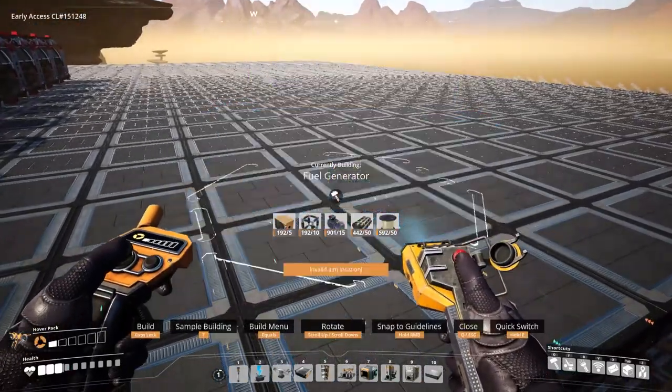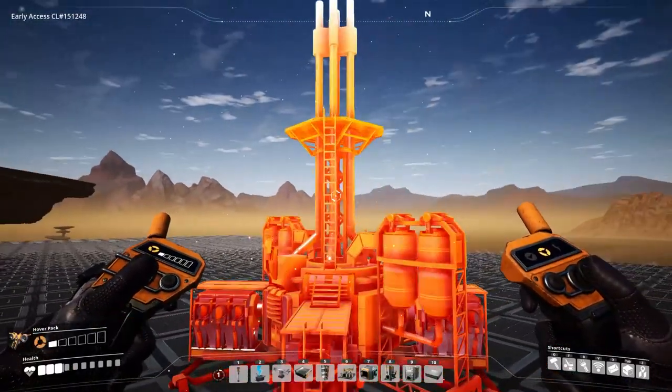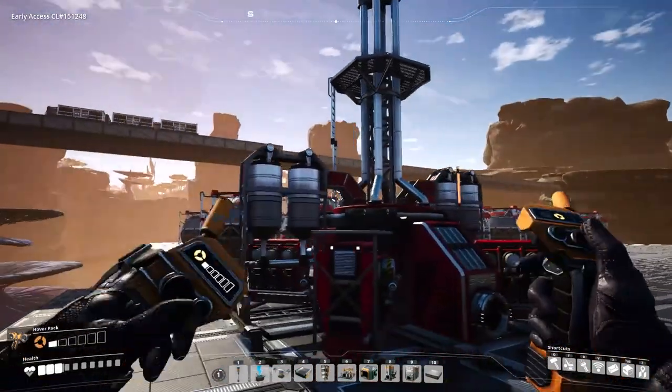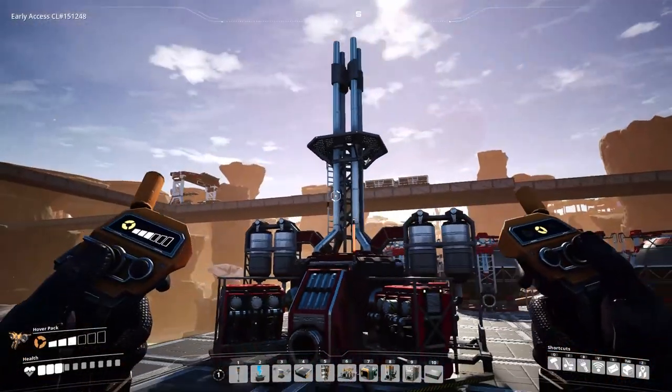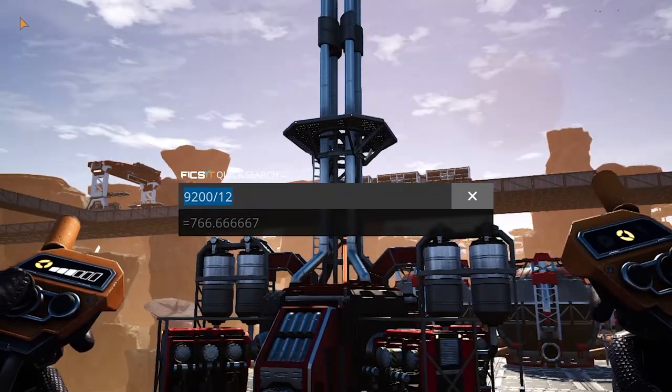And oh boy, we're gonna need a lot. As of update 4, each fuel generator takes 12 fuel per minute to run properly, so if we have 9,200 fuel, that means we need 767 fuel generators.